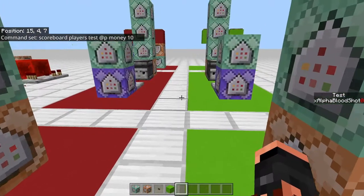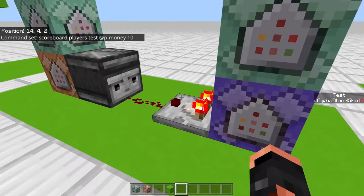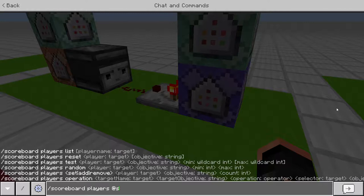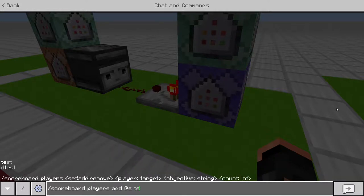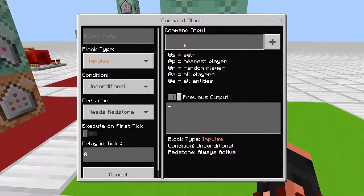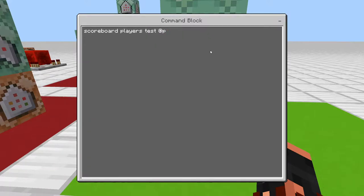For the first method, instead of 'money' we're going to relate it to our last video's scoreboard called 'test'. Let me give myself some money — we'll do scoreboard players add @s test 50 just for an example. For the first command block you want to test if the player has the right amount: scoreboard players test @p test 10 — so we're testing if they have at least 10 on the 'test' scoreboard.